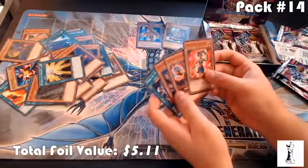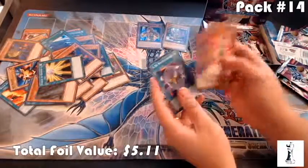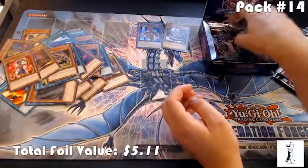Amazon's Trainee, Friendly Beast, Goblin Zombie, Mask of the Accursed. No foils.